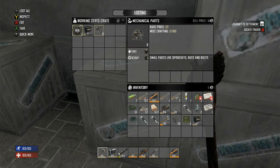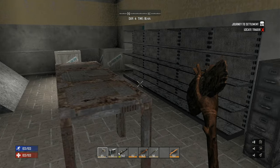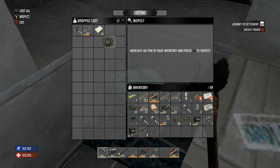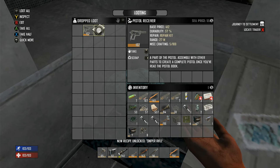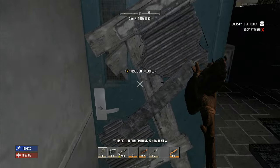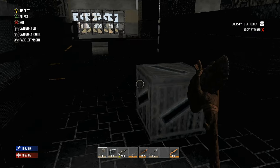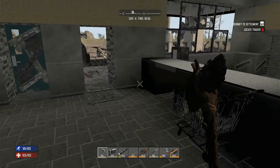Crappy battery, mechanical parts. Hey there's an anvil — I don't have to craft an anvil now! I cracked into the safe and dropped it on the ground basically. Sniper rifle schematic, pistol receiver, and some paper — not bad. I like getting the anvil and the sledge. I'll use that to crack into stuff like doors, etc.